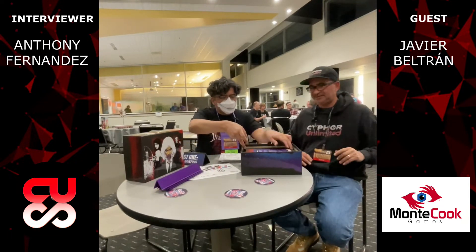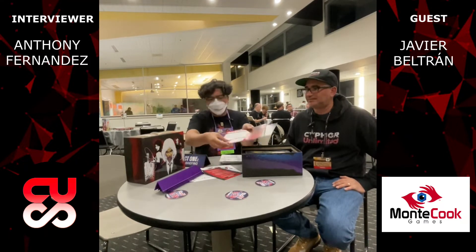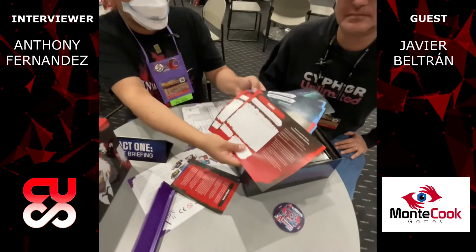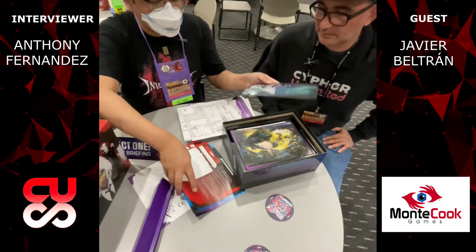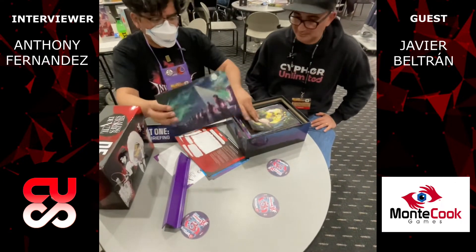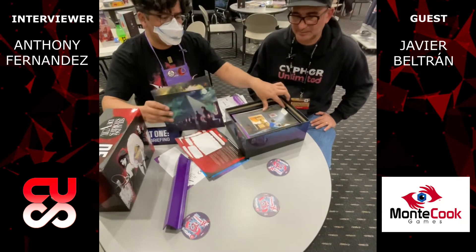And then of course you're getting your player character sheets and a couple of reference sheets for your players as well, so they can remember things. These are great — they're like location cards that prompt your players to give improv information and tell you what your world is. We've got a couple of different inspiration cards as well.